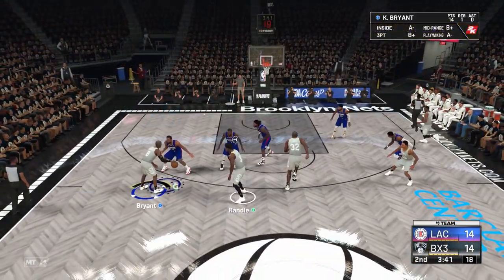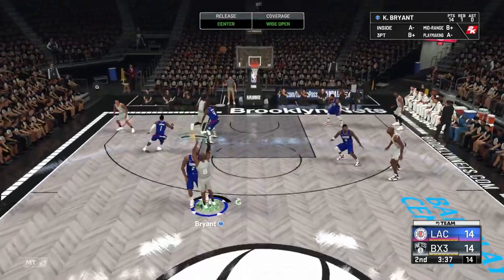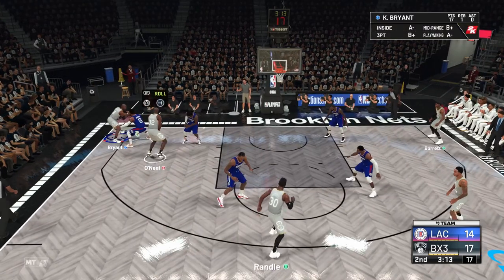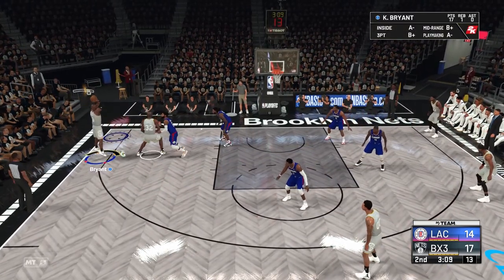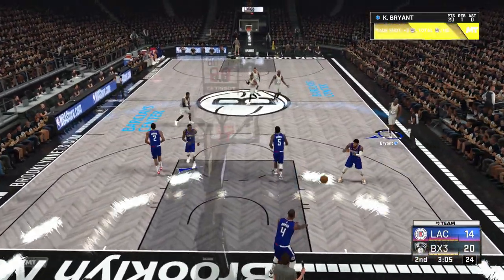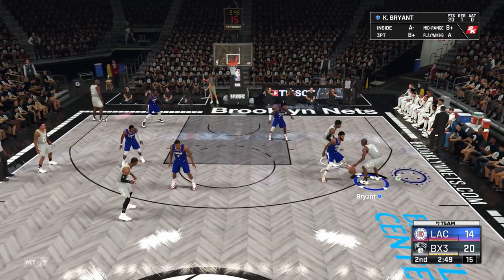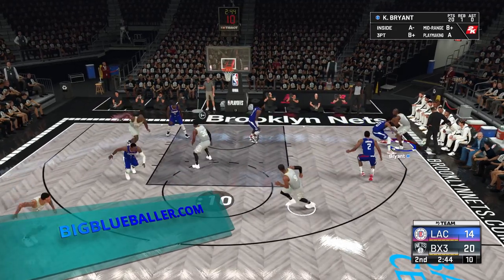That said, not every single shot is going to go down, especially with a guy like Kobe who only has a 74 three-point rating. You still need to make sure you're getting good looks — you can't just throw up complete trash and expect it to go in every time. Also be aware that once you score a certain amount of points, the CPU is going to double-team you, at which point it's easier to run floppy plays than to sit in the corner calling on-ball screens.